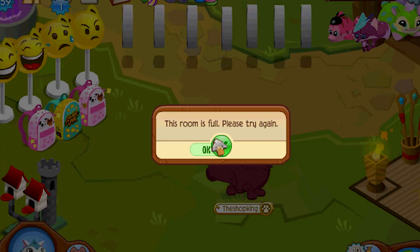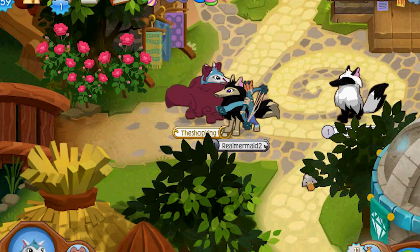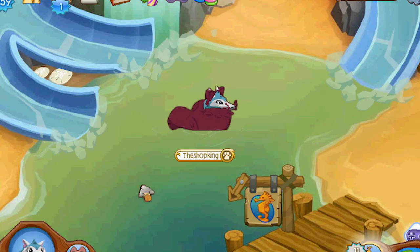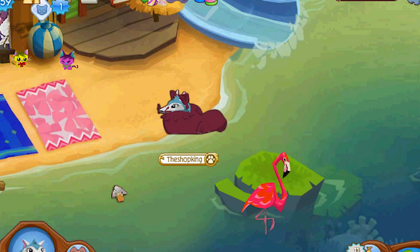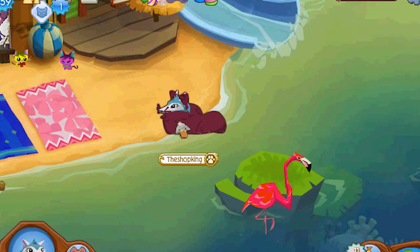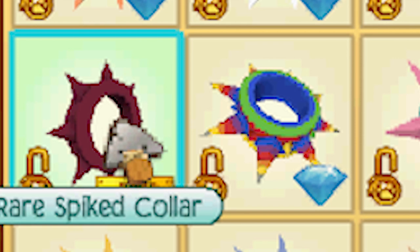The magenta sheep cloak was from 'Message in a Bottle,' which they did last year. Every day you would log on and there would be a bottle floating in the water — you'd click on it and it would have a brand new item in it. One of those items was the sheep cloak, but for some reason a few of the sheep cloaks got glitched and turned magenta, and I was able to trade for one of those.